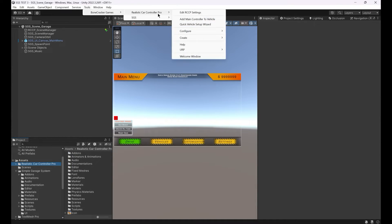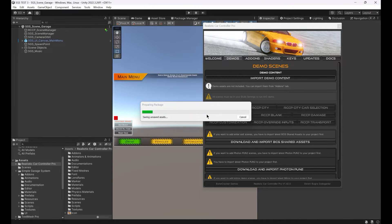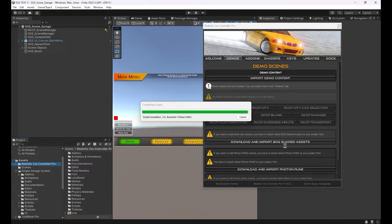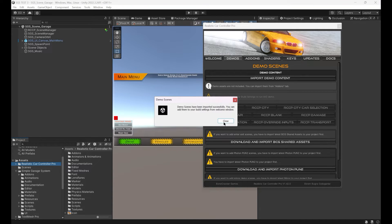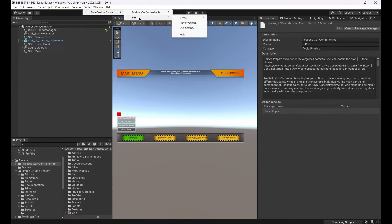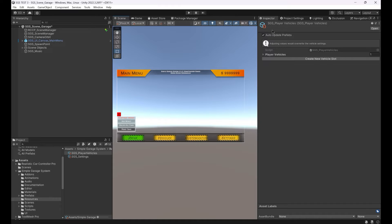Let's import the demo content of RCCP and test the Simple Garage System with them. Let's buy it. Let's set it up. All selectable player vehicles have been selected in the SGS Player Vehicles scriptable object. You can access this list from Tools > Bonecracker Games > SGS > Player Vehicles.